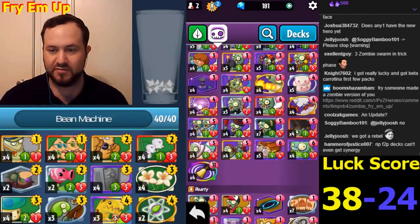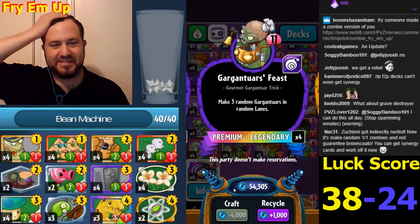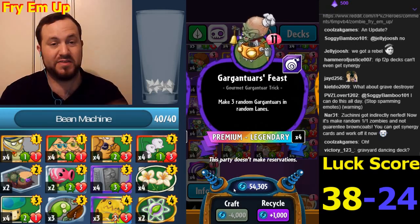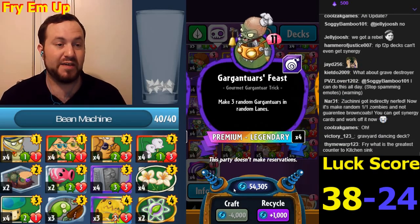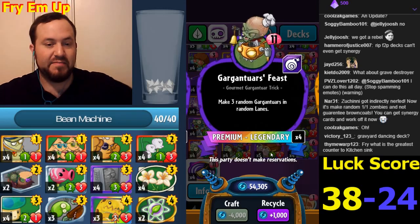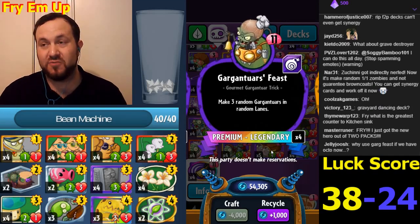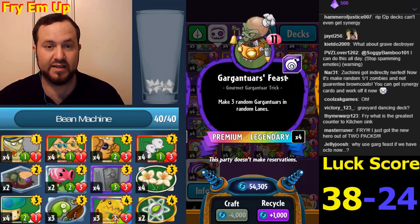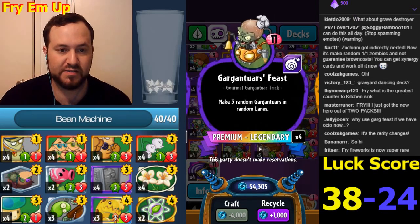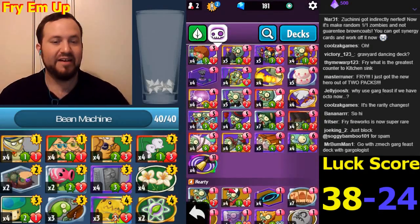Gargantuar's Feast is now cheaper. Garg Feast decks - it was too expensive at 12. With all the ramp in the game combined with this being cheaper, maybe Garg Feast will actually be a competitive card. Someone in chat says Grave Buster will be good on Discotron now - but if you have a deck with expensive gravestones, you need some cheap ones too, like Jester, to absorb their Grave Busters. Then you play the expensive ones. I can't wait to make another Garg Feast deck.